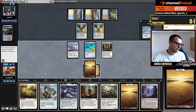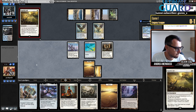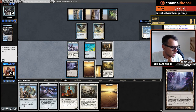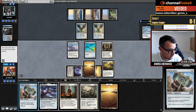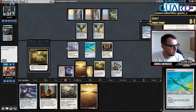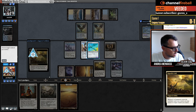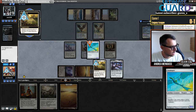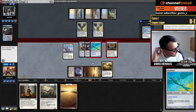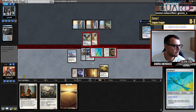Now I'll play Sigarda's Aid here. I'll play Inkmoth Nexus because this will be lethal next turn. Then I'll play Colossus Hammer — let's see if they Force it. They don't. I want to put it on the Ornithopter here as well as the Shadowspear because giving trample is very important. Let's attack — I'm also attacking with Stoneforge Mystic. When they can kill us next turn, double block sure. They prevented one damage and didn't kill my Stoneforge — there must be a reason I just can't find it.